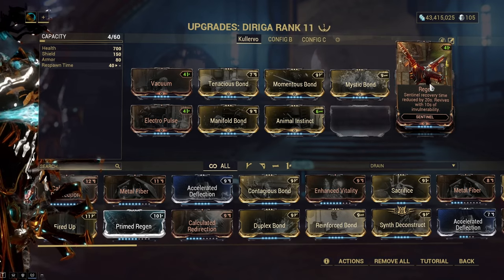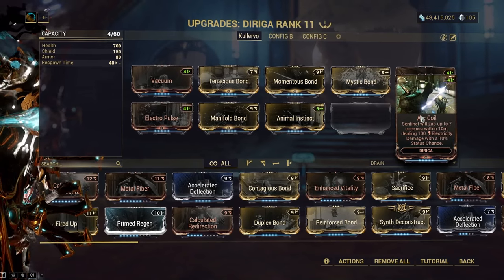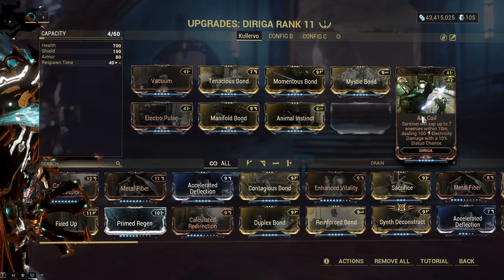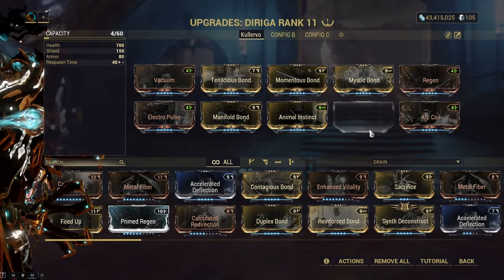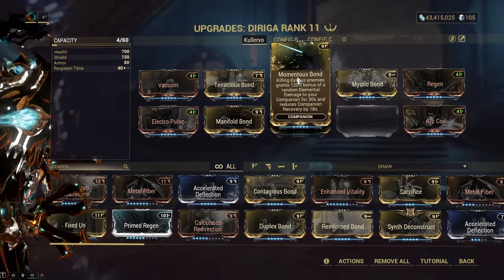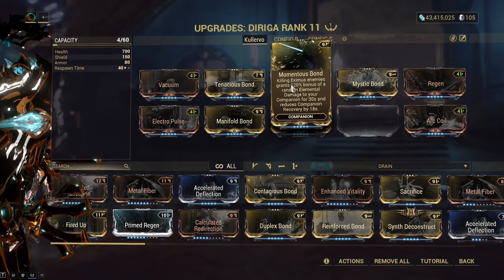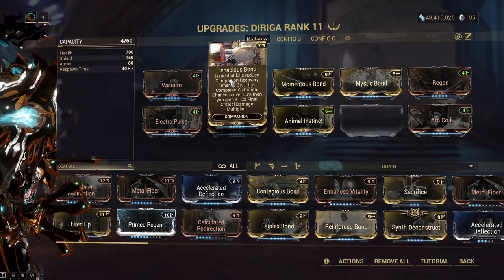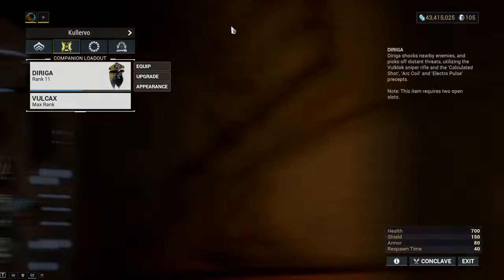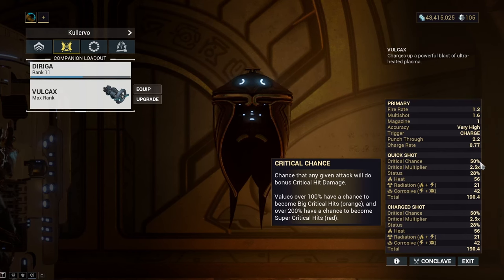This is also a precept with a cooldown — probably something like 10 seconds. We're getting Mystic Bond quite often. Momentous Bond and Regen keep our pet alive because we're killing lots of Eximus really fast and making our pet do decent damage. Tenacious Bond is giving us 120% final crit damage multiplier on all of our weapons. The Valkax with Point Strike is needed to trigger Tenacious Bond — it has to have 50% or higher critical chance.